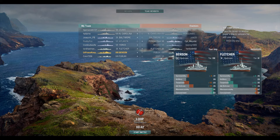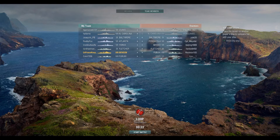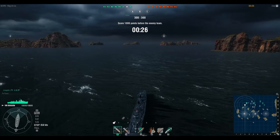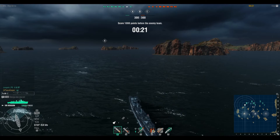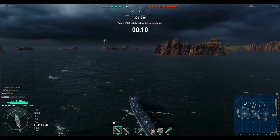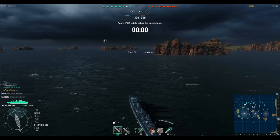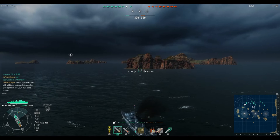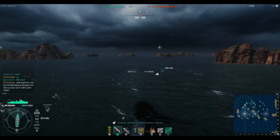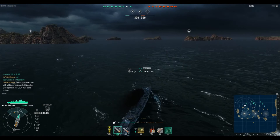You can see the stats of the Fletcher player there comparing to some of the other ships. As with all U.S. destroyers, we excel in contesting caps, so that's what we're going to do — we're going to go take A. Hopefully I'll be supported by the cruisers; if not, that could be very ugly. This battle took place in 5.9; I'm recording this video in 5.10, so your mileage may vary. We popped speed boost right off the bat — the goal is to get to the cap as fast as possible because we do not want to give up caps.